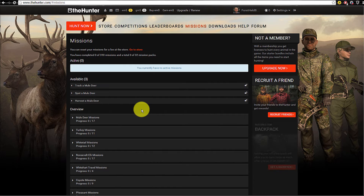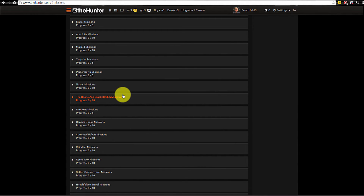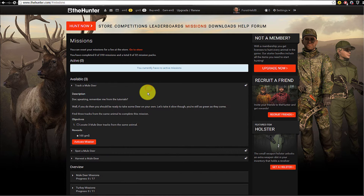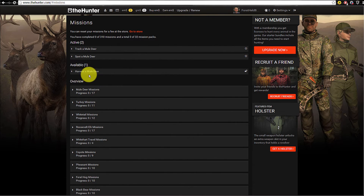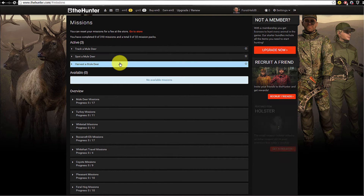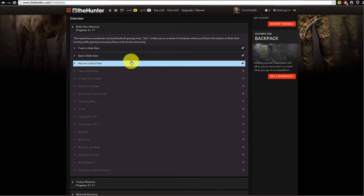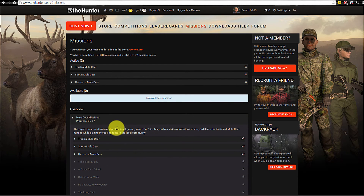At the start, you only have a weapon for mule deer, so you can only hunt mule deer. Before going out hunting the first time, look at the mission page and activate the missions. For this first mission you get 100 GM dollars, the next gives another 100, and another 100 after that — so you can gain 300 GM dollars by completing the first three missions. The mission overview for mule deer shows that later missions reward more GM dollars, so you can earn quite a bit overall.